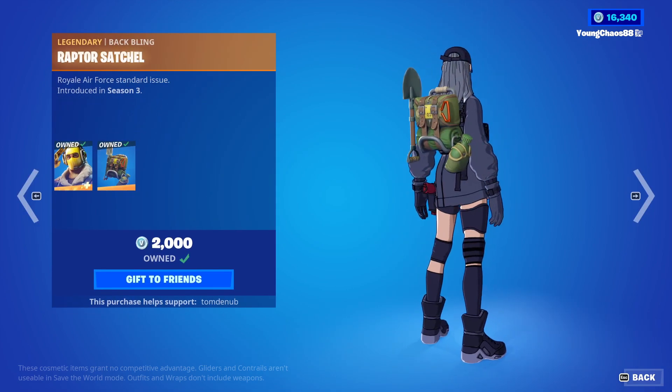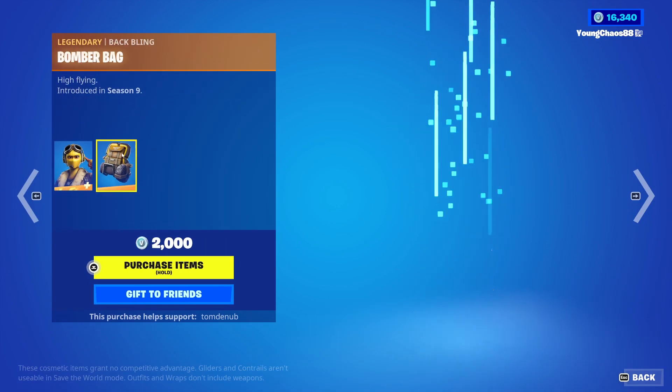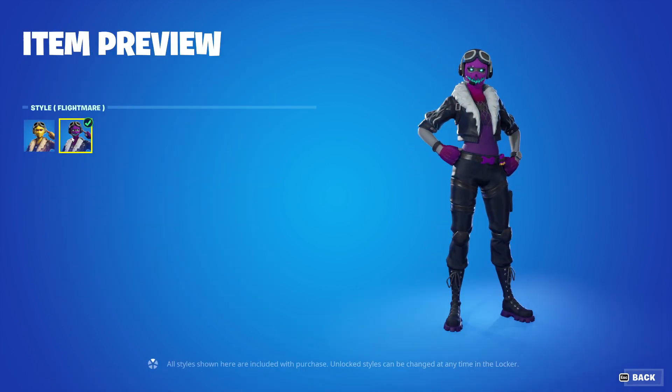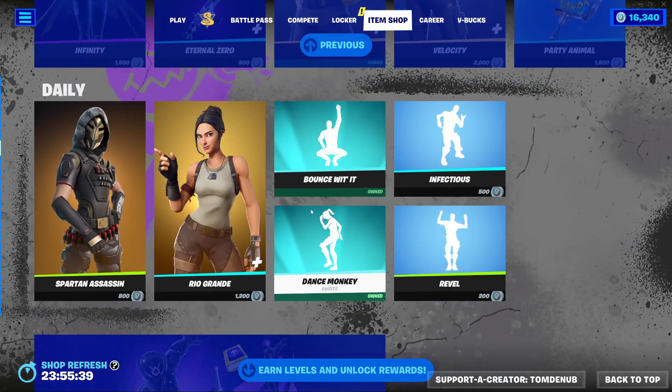We have Raptor with the Backbling Raptor Satchel — a Legendary Skin, 2,000 V-Bucks — with a secondary Halloween style. 2,000 V-Bucks, with that Flightmare style. Looks awesome. We have Salt Bomber, an Epic Glider, 1,200 V-Bucks. Party Animal, a Slurp Harvesting Tool, 1,500 V-Bucks. And then lastly, we have Spartan Assassin coming out for 1,800 V-Bucks.